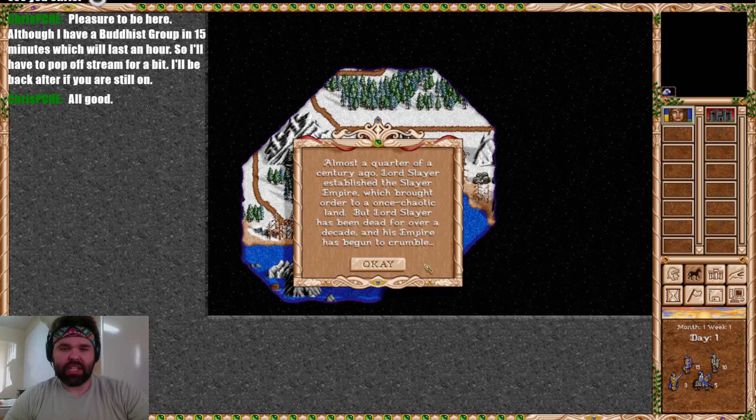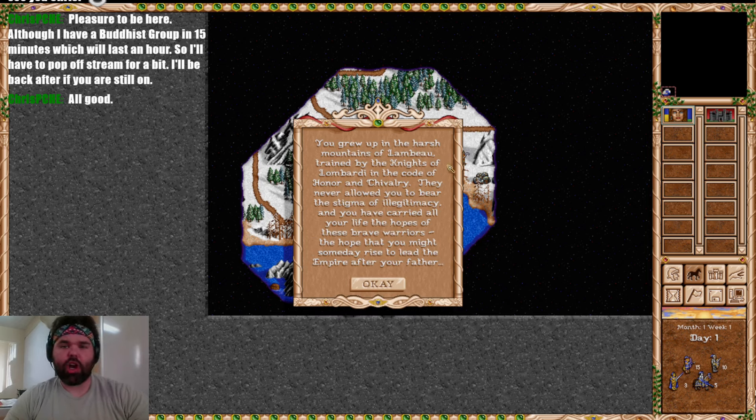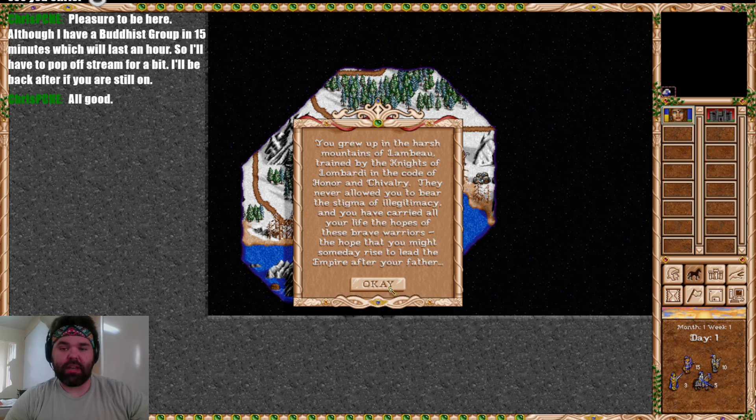Almost a quarter of a century ago, Lord Slayer established the Slayer Empire which brought order to a once chaotic land. But Lord Slayer has been dead for over a decade and his empire has begun to crumble. In his youth, Lord Slayer was a champion knight and a bastion of purity and goodness. He turned the Icy Lambo Mountains into a citadel of glory and fell in love with a young duchess named Elizabeth — though he never returned to wed her.